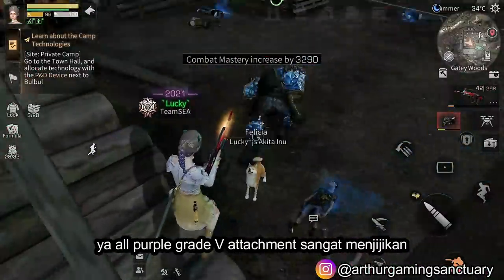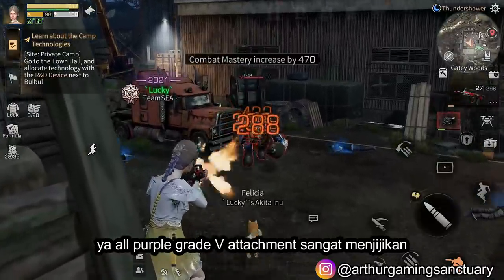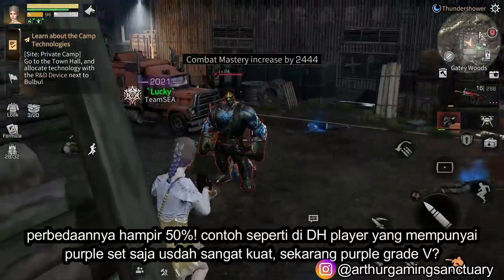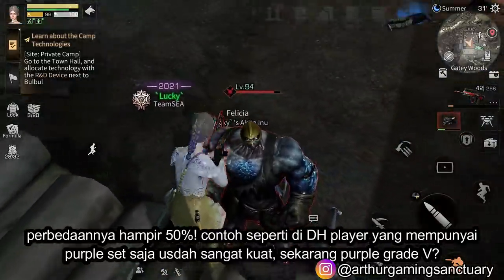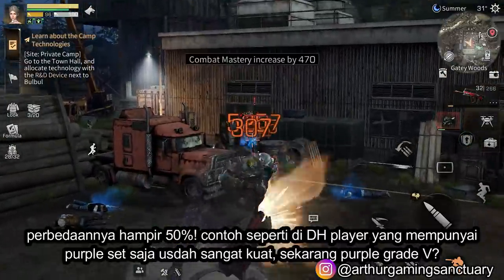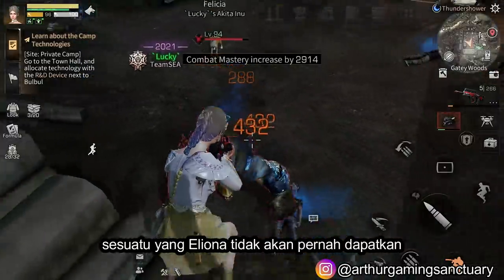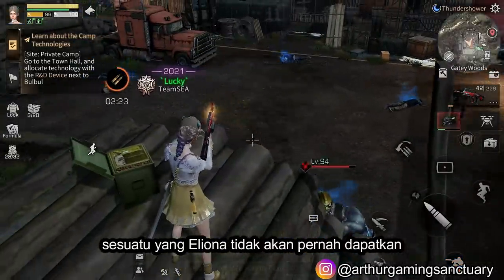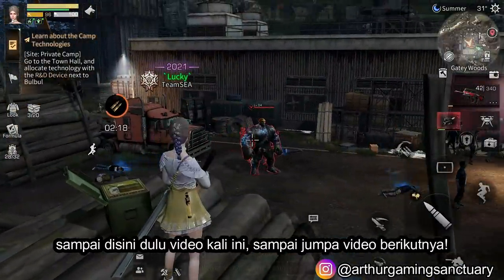Yeah, grade 5 purple muzzle is really OP — it's so disgustingly strong. The difference is nearly 50%. For example, like in Death High, people who have a purple set are already very strong. Now, purple grade 5? Something Eliona will not be able to get. Well, that's it for today's video. Thank you for watching. See you guys next time.